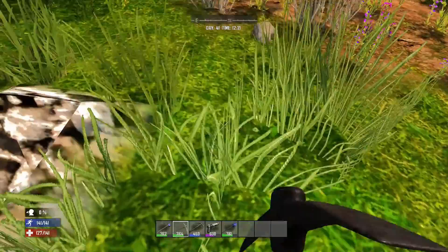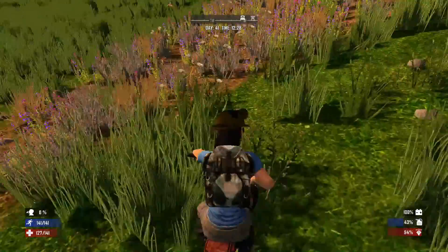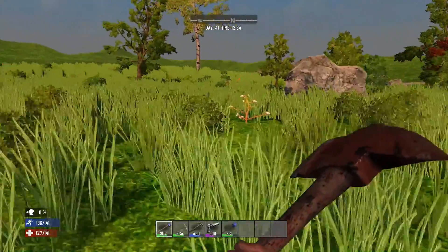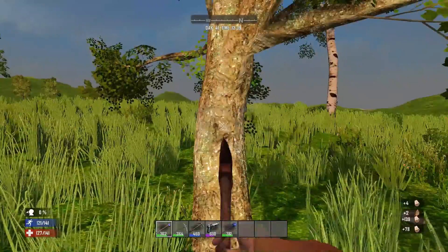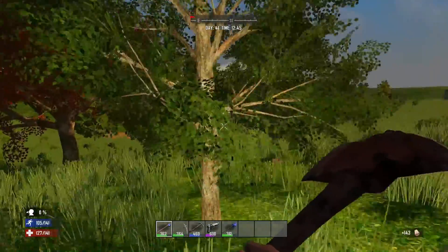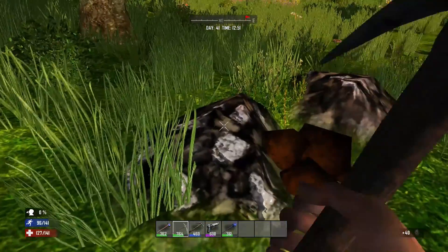Oh, potassium right at the front door! I do honestly believe I've picked the best place for a base - it's minutes away from each of the cities on my minibike and the resources are so plentiful around here. Before I go in, I might just knock down a couple of trees because I'm running out of wood for my forge and my campfire. I am collecting the seeds you get from the tree so I will replace these at some point. Trees only take maybe three or four in-game days to grow to a decent size.